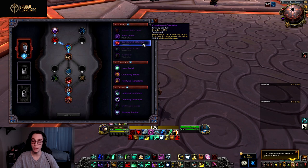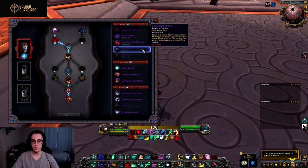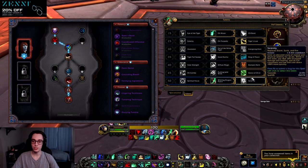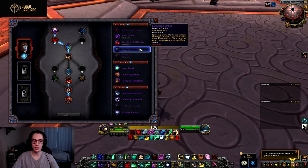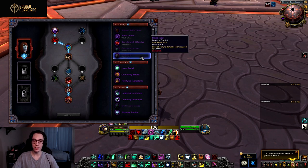Then we have Calculated Strikes: Spinning Crane Kick's bonus from striking a unique target with Tiger Palm, Blackout Kick, or Rising Sun Kick is increased by an additional percentage, scaling with conduit rank. This seems to be the general AoE conduit and provides interesting interactions with Dance of Chi-Ji, the Spinning Crane Kick legendary, and so on — it may see a lot of use in Mythic Plus.